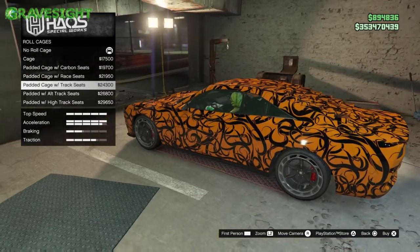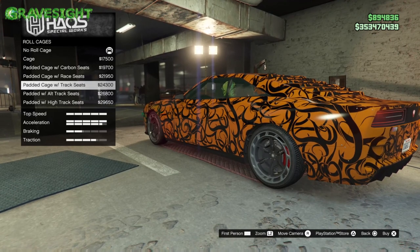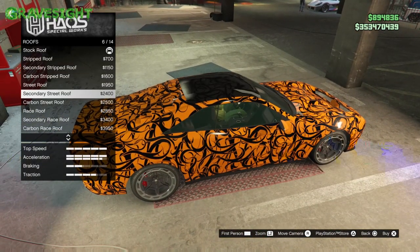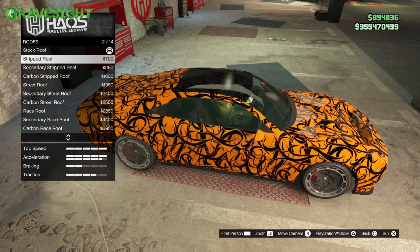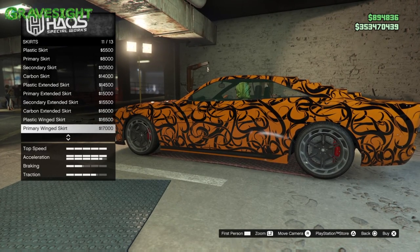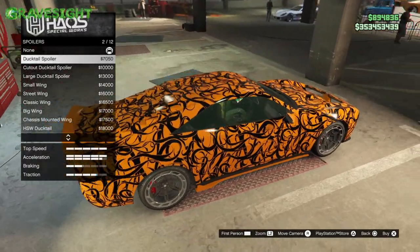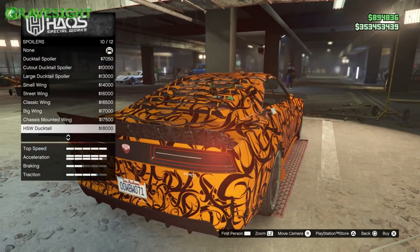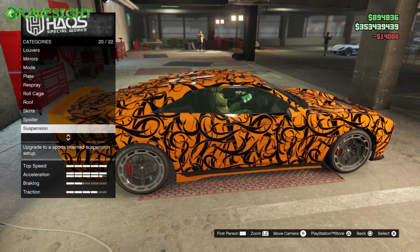We got roll cages — the most expensive roll cage is well over $20,000. Seriously, you'd be lucky to make over $20,000 doing a job. Here are the roofs — there actually are a lot of different roofs to choose from, but I don't really like any of them. For skirts, can't really notice much difference, but this one's probably the most noticeable so we'll go with that. And the spoilers — I guarantee Rockstar put a huge spoiler for this car. Yep, there it is. Oh my god, it looks so ugly. Why would you put a giant spoiler on this car?